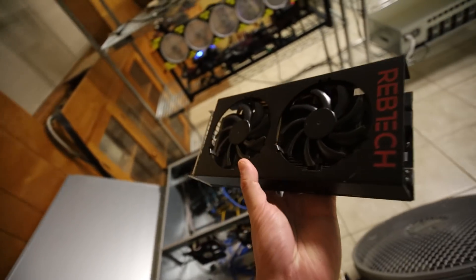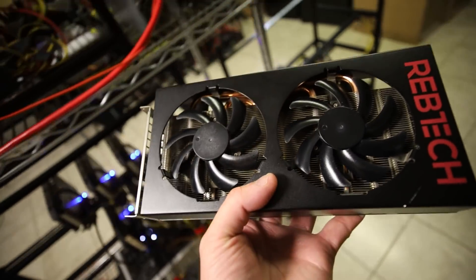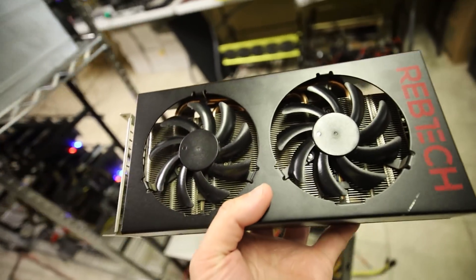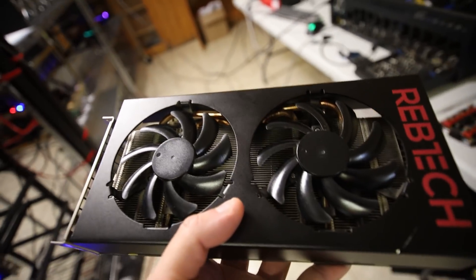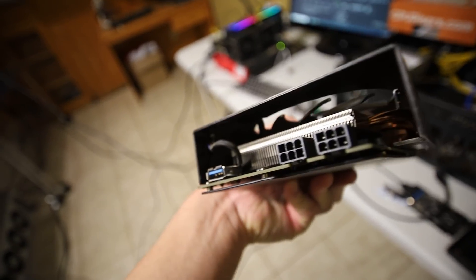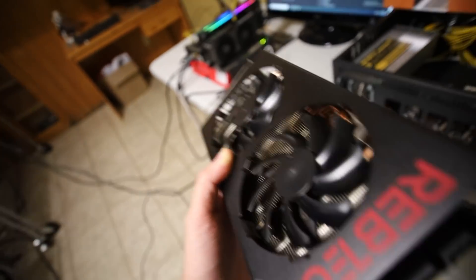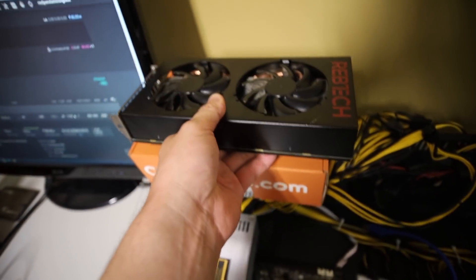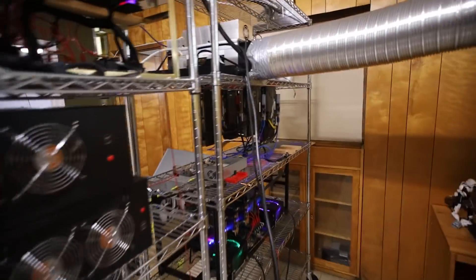That's it for this video. Let me know your thoughts about this RebTech 470 8 gigabyte card — it's just a typical RX Polaris GPU that can get around 30 megahash. I guess I just have to fine-tune it a little more to get better hash rates. Let me know your thoughts about the USB and the two 6-pins. It's definitely an older school GPU, but whatever works, right? Good for mining.